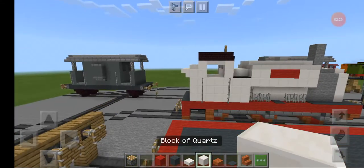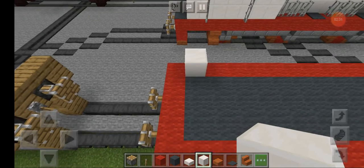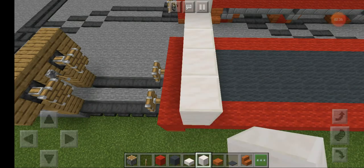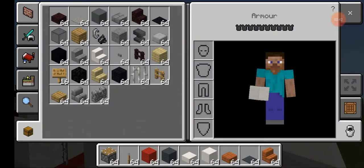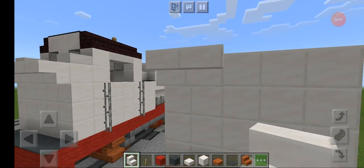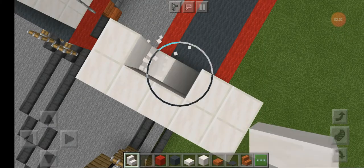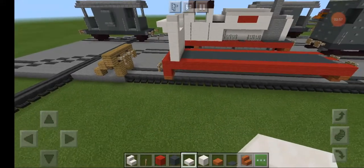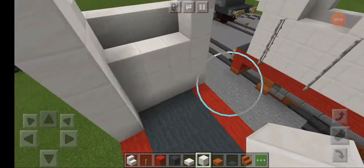Now get quartz, skip a block, and make a four by five wall - four blocks tall. Then get quartz stairs and put them upside down at the top. Then go to the middle and remove these three, and on the sides put two slabs just like that. Then get quartz and make this five blocks tall.